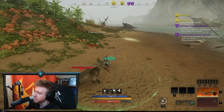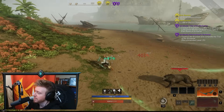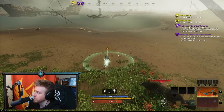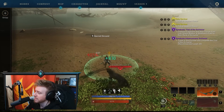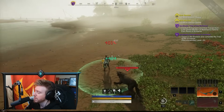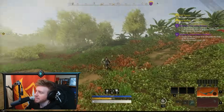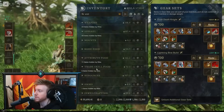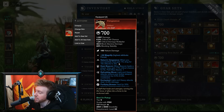Even if we don't have the lifestaff out and we step into the heals, it still works. So we put the Sacred Ground down, switch over to our Bow or whatever your secondary weapon is, step into it, and you start getting these stacks because Nature's Vengeance is active on both weapons. In a fairly big team fight — basically anything other than a 1v1 with a wolf — you will be able to get to 20% extra damage pretty quickly.